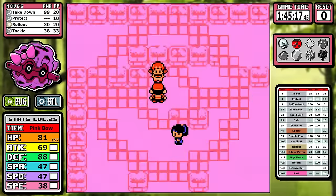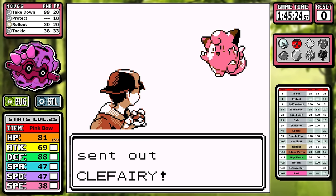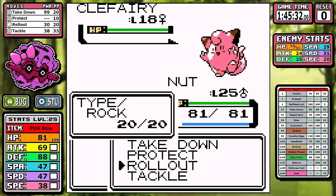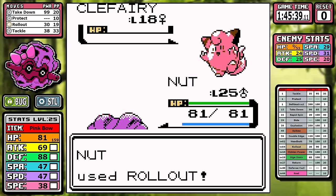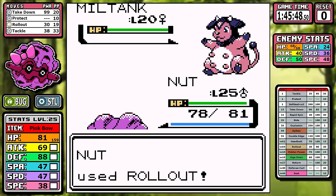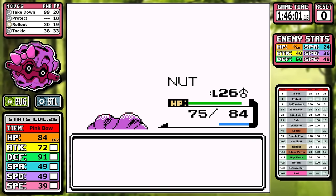I always tell myself Rollout is not that good of a move, and then I do runs that use it and think it's pretty good. Let's jump straight into Whitney. The only problem with the move is the 90% accuracy — it misses at key moments. But in this battle I get to ramp up two turns of Rollout on the Clefairy, so by the time Miltank comes in I'm already hitting like a truck. Miltank just can't compete, and this one's over incredibly quick.